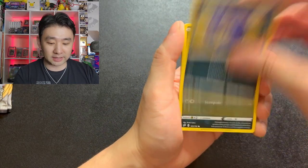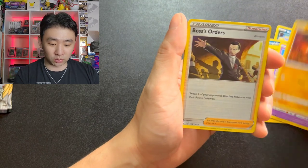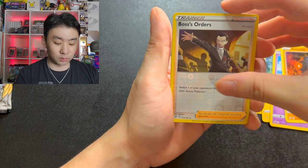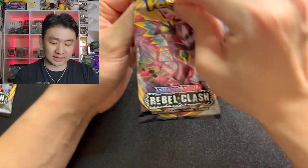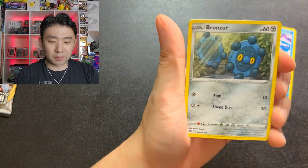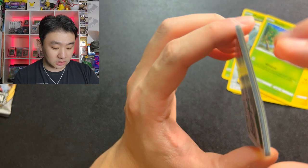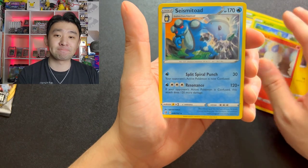Rebel Clash — what am I expecting? No clue. Impidimp, Shinx, Sandy Gasp, Rolly Coly, Boss's Orders — not the one I want though; I think the full art Boss's Orders is the one you want in Rebel Clash — and Cramorant. Great way to start the year. Rebel Clash again — there is a Toxtricity on the front cover of this, which is cool. Hoping to bring that New Year's luck into getting something absolutely crazy. Litwick. Seismitoad.